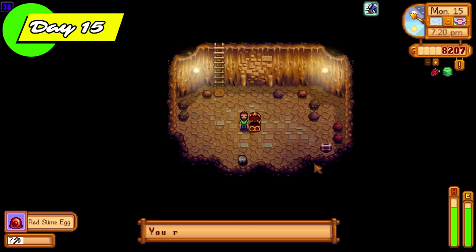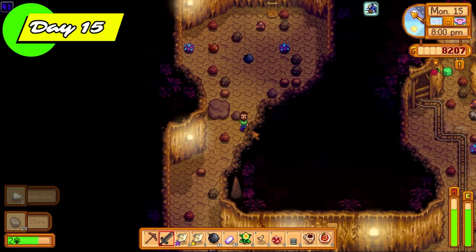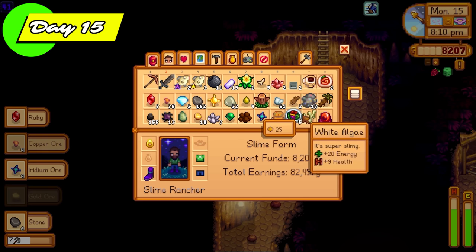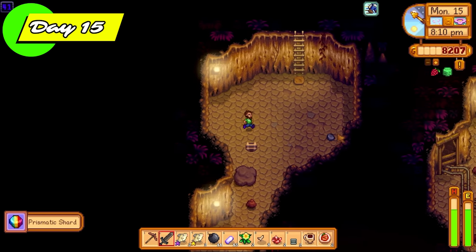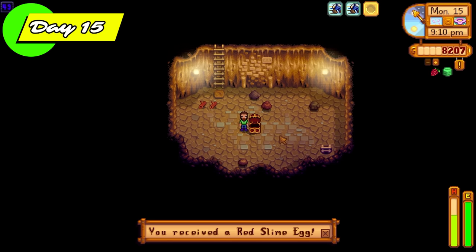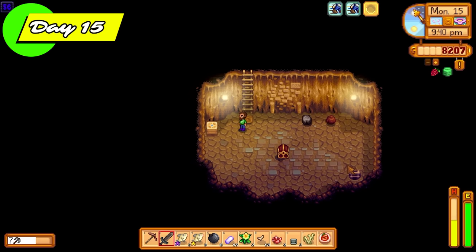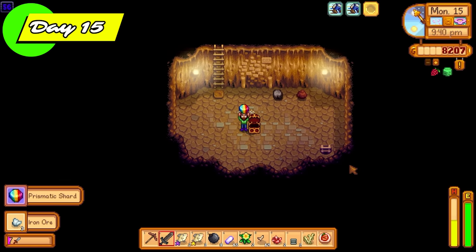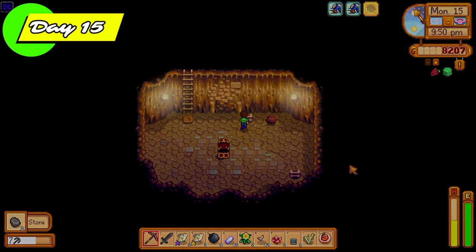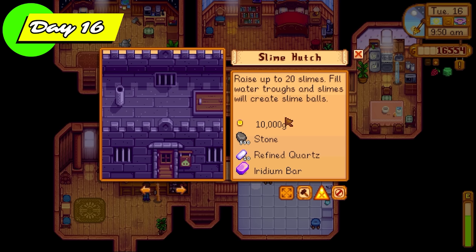I got super lucky on floor 38 and found a red slime egg — super happy with that because I needed those eggs for the slime hutches later on. On floor 49, I got even luckier with another red slime egg inside a treasure chest. I couldn't ask for better — two slime eggs in one day. Those slime eggs were not going to be sold; they were going to be kept for slime incubation. I also got a prismatic shard from another treasure room. Before the day finished, I converted one prismatic shard into a galaxy sword and kept the other for later.